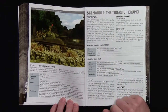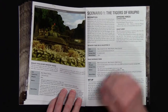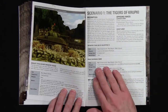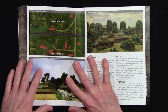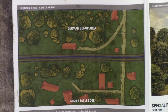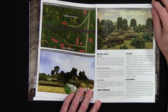Now we're on to Scenario 1: 'The Tigers of K.' It gives a description of what's going on, the opposing forces - you can also get some Shermans here - and you set up your objective. Here's the map with a close-up look: here's the Soviet side, here's the German setup. Then there are special rules for this game, duration, victory conditions, and the aftermath.